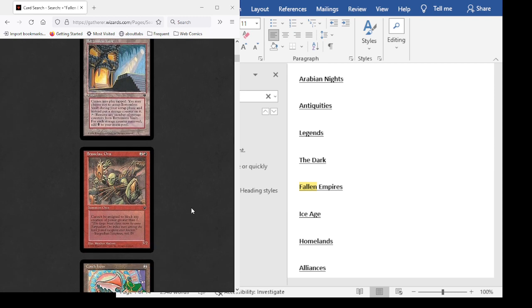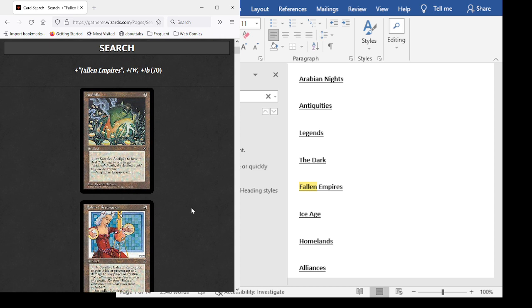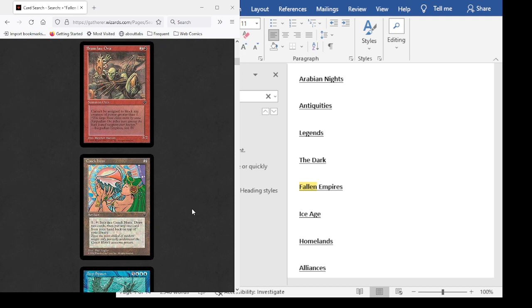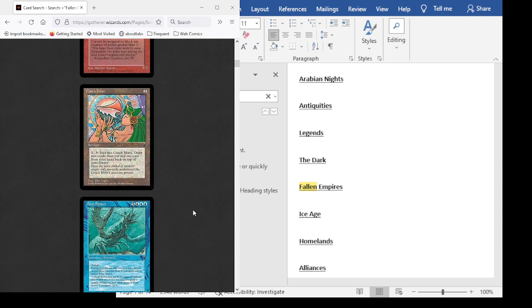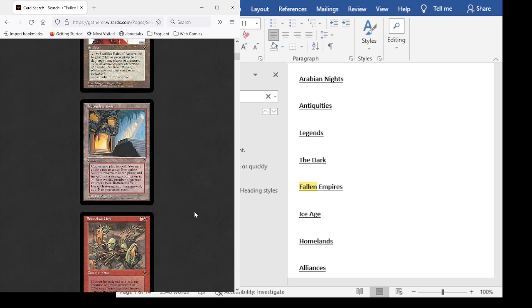It was very difficult to find Revised or The Dark, and anything from before that was actually impossible — they'd want like $50 a pack for Unlimited or something. Remember when Unlimited was $50 a pack? I actually bought one Unlimited booster pack at around $100 back when I used to buy packs. I've opened literally every set except Alpha, Beta, and I don't think I ever opened actual booster packs of Portal Three Kingdoms — just the pre-cons. Everything else including Starter and the other Portal sets, I've opened at least one booster pack.